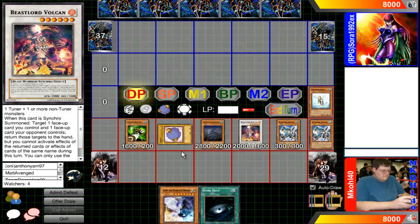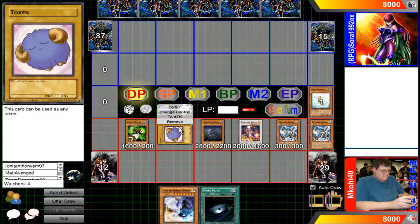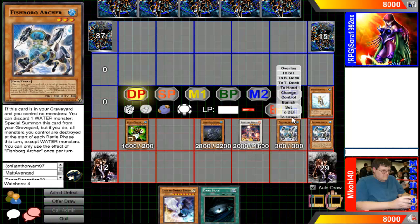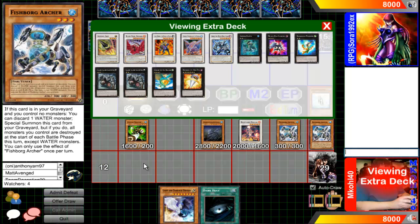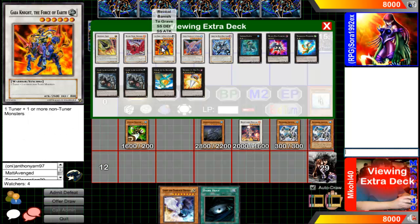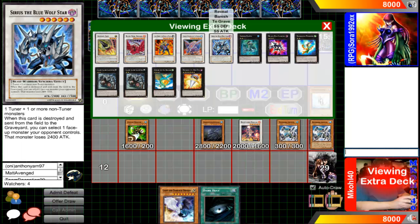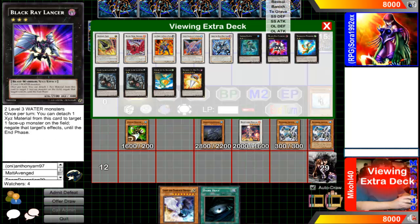You can build your chain link: Vulcan chain link one, token chain link two. Pop off the token that your opponent brings out to bounce back whatever your opponent has on board with Vulcan. At this point, you can XYZ or synchro with the Archer and the Oyster Meister. It will give you Gaia or Blue Wolf. You also have the option to go into Black Ray Lancer if your opponent has Zen Mains or anything like that on the board.